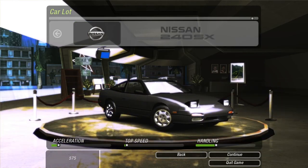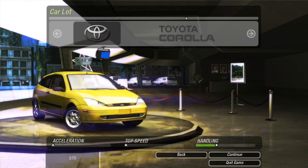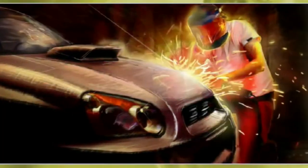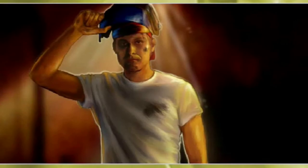After you pick a car from the handful of starters, which actually differ between the American and European versions, you go and meet with Rachel again in her garage. She tells you about the Bayview racing scene and introduces you to Tommy, the mechanic in this game who doesn't actually ever appear outside of that scene, I think. This is also the last bit of story until almost the very end of the game. Underground 1 was light on story too, but at least it had some stuff going on between the beginning and the end.